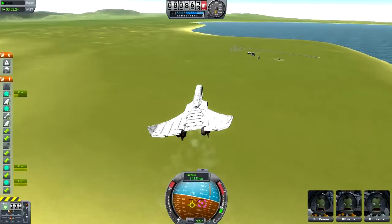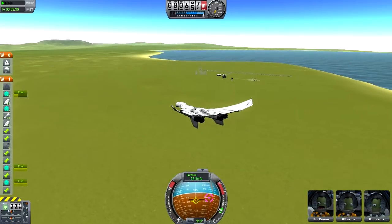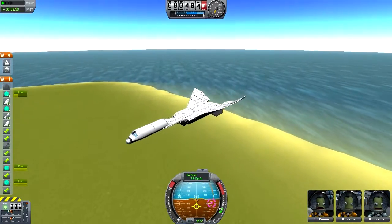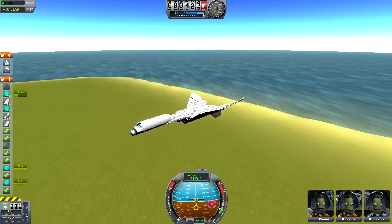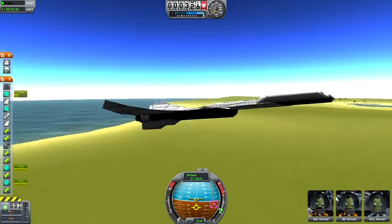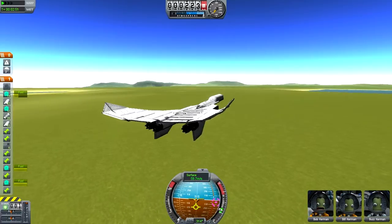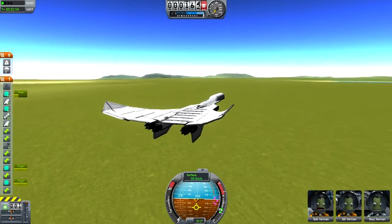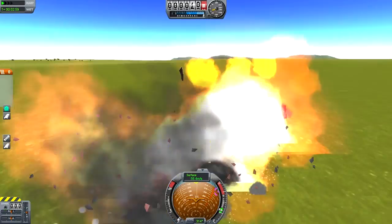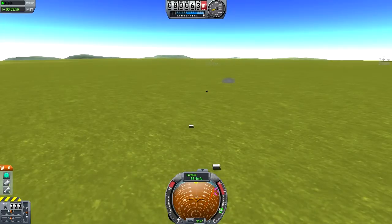I'm curious if you can drift this thing into a landing. I'm going to see if I can get it to go as slow as possible. As long as you hit lower than 40 meters per second, you are guaranteed survival with the Mark III cockpit — or any of the cockpits, really, as long as it's not a capsule. It looks like I'm not going to be able to get below that speed, so I'm going to have to pull the chute. There's a delay before it deploys. And there we go — successful landing.